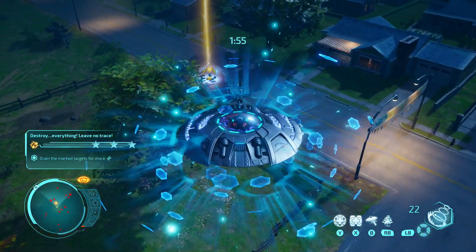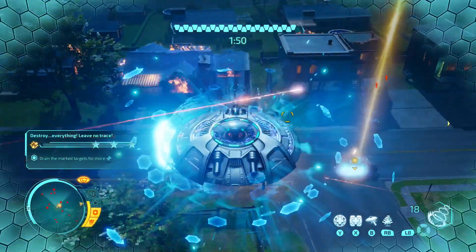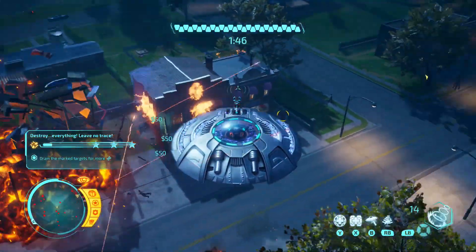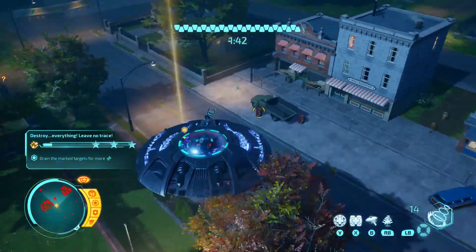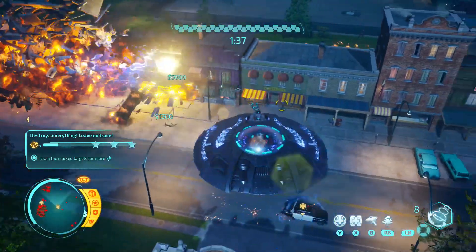Let's start things off with Armageddon Mode. Armageddon Mode is the fourth challenge you'll unlock once you progress a little further into the game. How this mode works is that there are certain selected targets throughout the map, such as cop cars or armored vehicles, to where you'll have to drain energy out of them. While your ship's doing that, you also need to destroy as much property damage as you can, while also ranking up as much cash to where you'll be able to get to the third higher rank before the timer runs out.